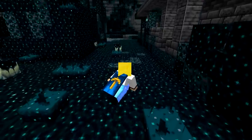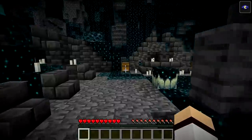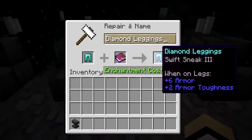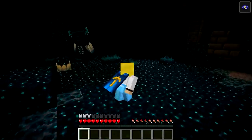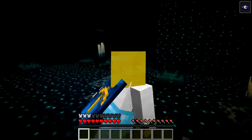The 1.19 wild update has changed the way players can move with the new swift sneak enchantment. If you find a swift sneak book in an ancient city chest you can add the enchantment to your leggings, allowing you to walk faster while sneaking. This is a great enchantment to avoid the warden while still being able to move around quickly.